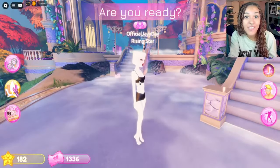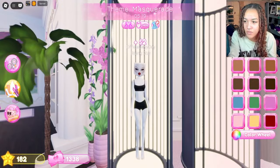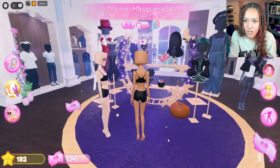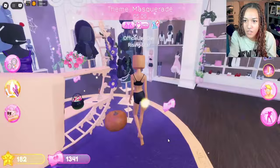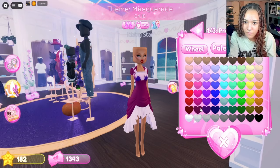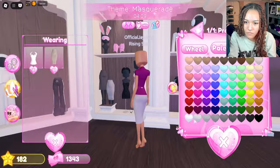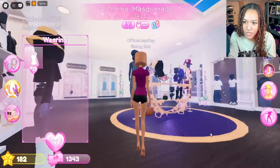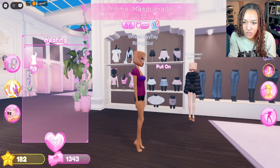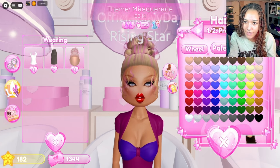Alrighty, the next theme is Masquerade. I don't even know if there's any masks around here, honestly. Let's go to the tanning beds here and get our melanin in. Masquerade — are there any masks here? In the Halloween collection? No, there's no masks here. This is gonna be hard, actually — this would be the best time to have VIP. I feel like if we're doing a masquerade ball, we need something a little more poofy. So let's go to these skirts over here. I feel like if we're gonna do a ball, we want something really elegant like this.